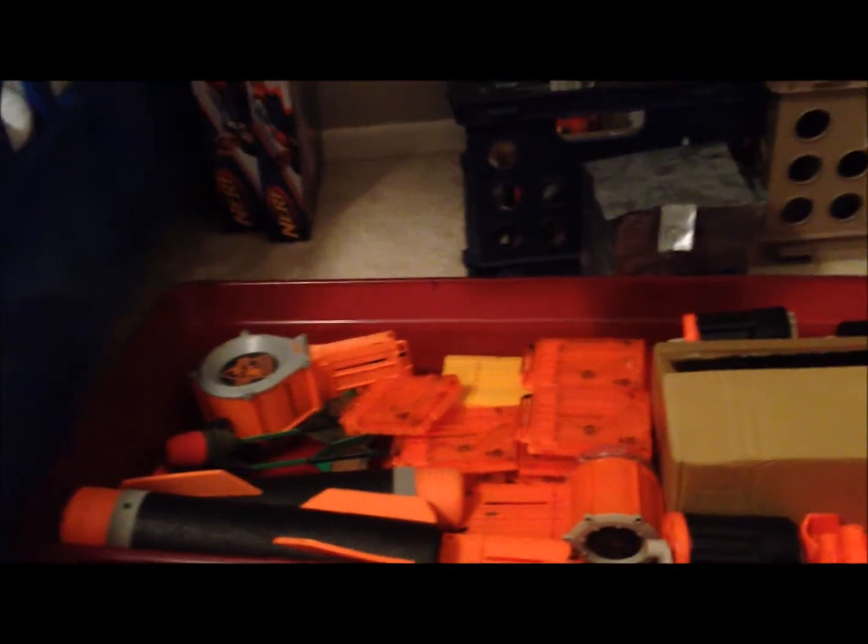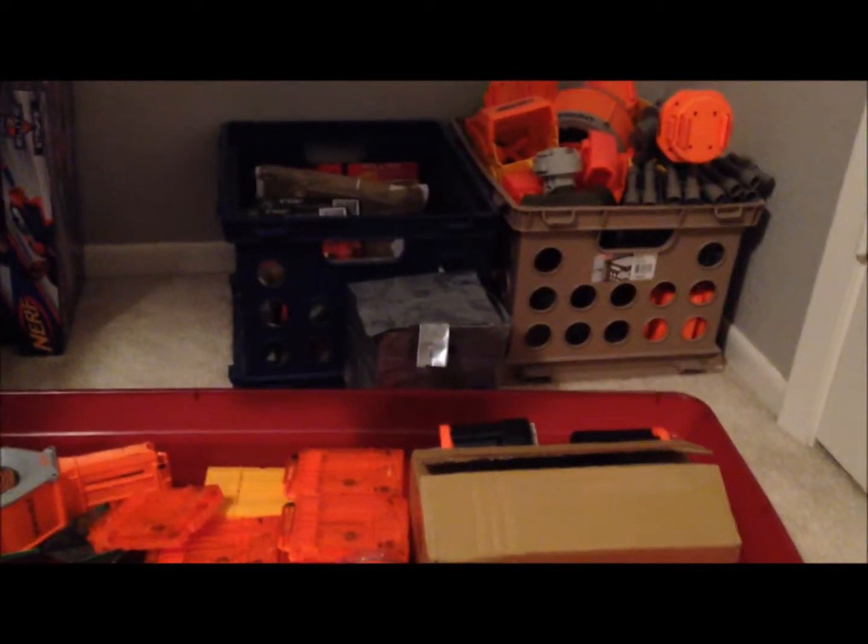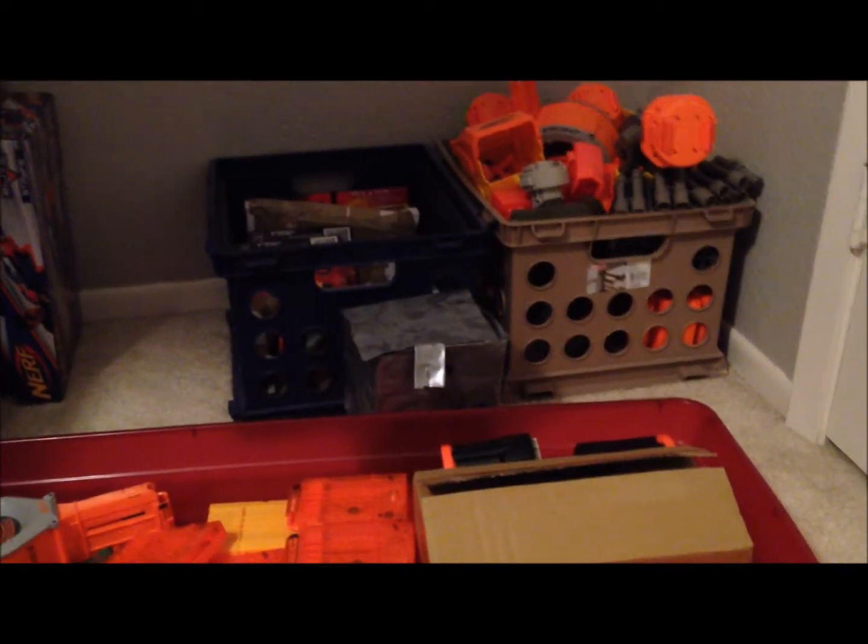Two stock Barricades — I don't know why I got those. A Nerf Reflex, and under the Element I have a new in-boxed old-style Firefly and a new-style Firefly — it's the yellow one, not the blue one. That's all my new in-boxed stuff for this box. Except I also have a new in-boxed SSPB in here — I forgot about that.